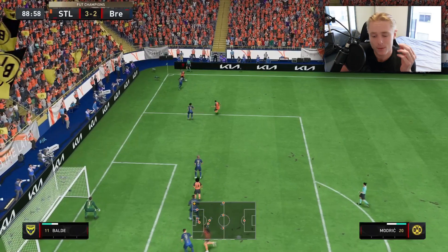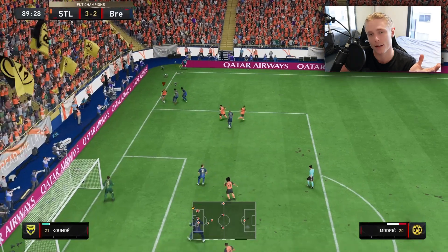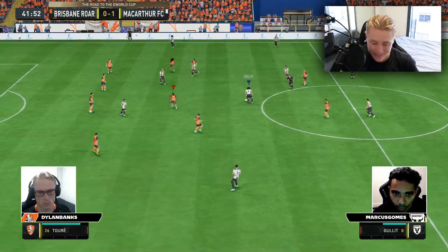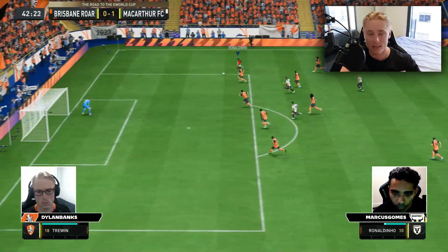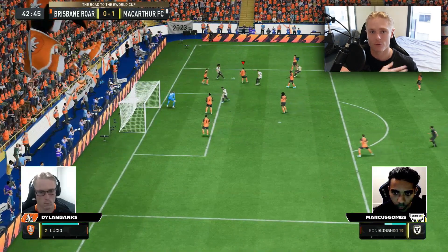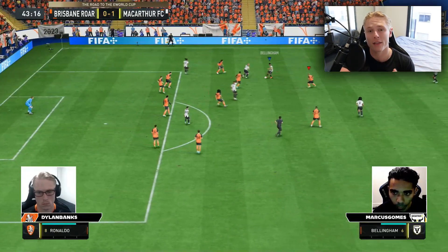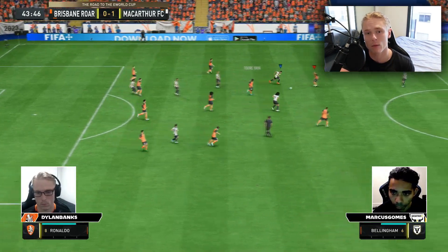Dribbling straight. Sometimes it's the simplest things in FIFA that'll actually help us beat defenders, beat opponents, and essentially score more goals. That's where pro players sometimes implement the simplest and easiest mechanics, skills, and dribbling techniques, because it's not readable — the opponent thinks you're going to do something more complicated, especially a high caliber opponent.